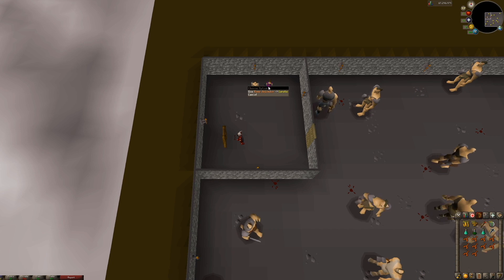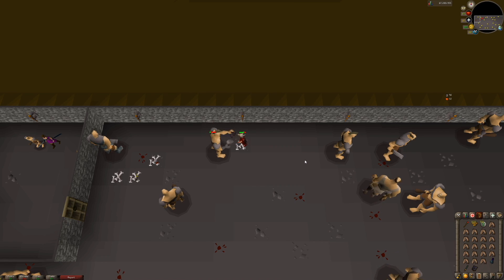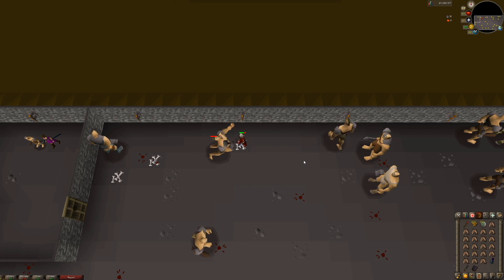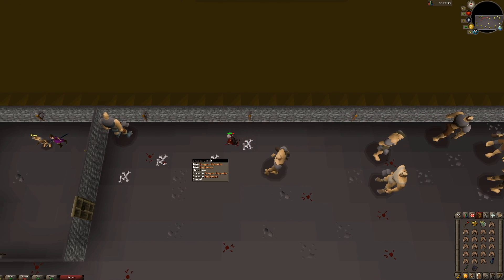As you did before with every previous step, you'll need to use your Rune Defender on Lorelei to spawn a dialogue. After this dialogue is complete, the Cyclops in the dungeon will have the ability to drop Dragon Defenders. These Cyclops are a bit more difficult as they are a higher level, but make sure to bring food or pray protect from melee and you'll be fine. I get my Dragon Defender drop and I am finally done with my Dragon Defender grind.